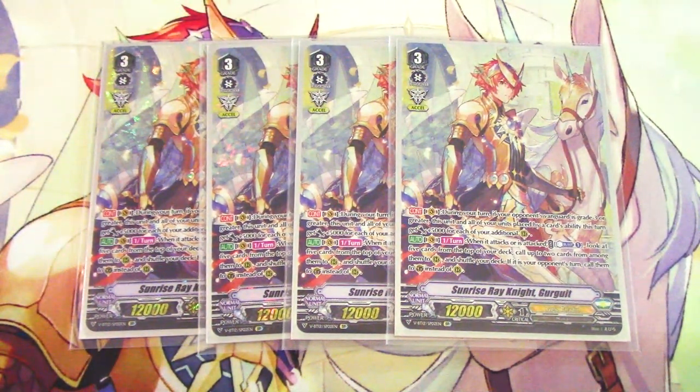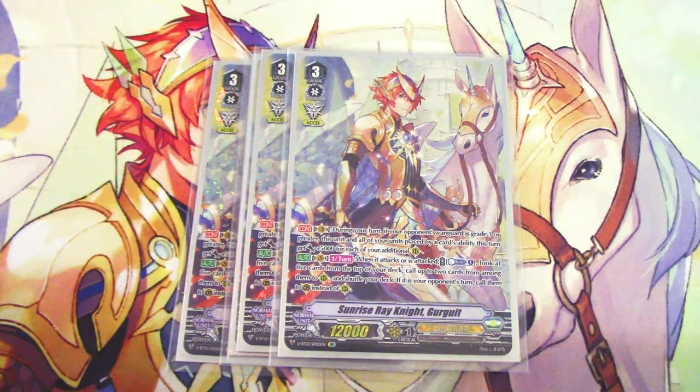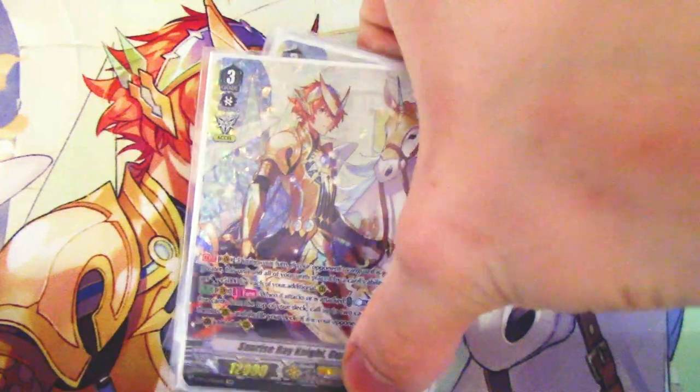The other skill is during your turn or your opponent's battle phase: when this unit attacks or is attacked, you Cannon Blast one, look at five cards from the top of your deck, call two from among them to your rear guard circles, and shuffle the rest back. If it's your opponent's turn you call them to the guardian circle instead. It's a defensive skill that calls two things during the battle phase, which is really cool. Also, if you're missing a key multi-attack target like Moxlash, you just call it during the battle phase and extend your attacks.